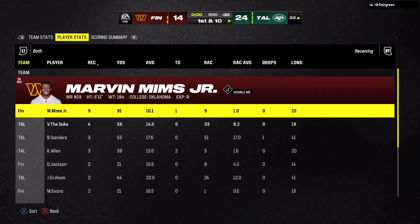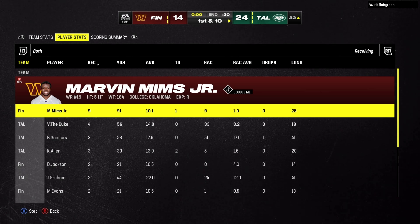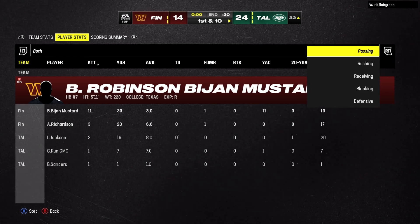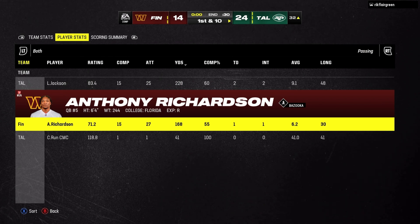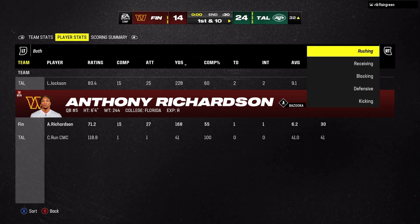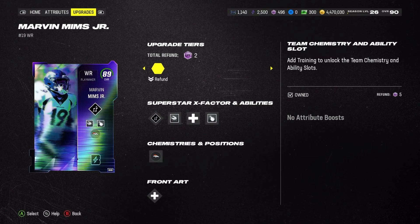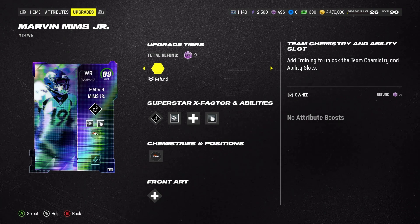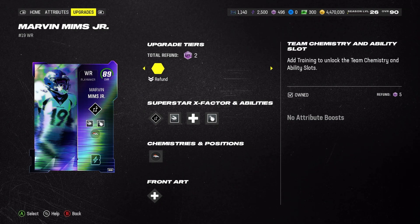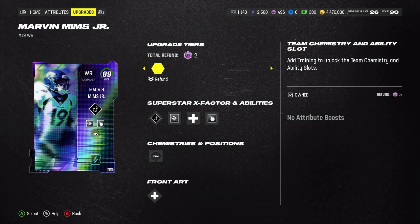Let's look at the stats for Marvin Mims — nine receptions, 91 yards, a TD, average of 10 yards per catch. Not bad whatsoever. For Anthony Richardson, we threw for 168 yards and our only TD was to Mims. Pretty decent — almost 100 yards with the TD. That's gonna be it for us today — two gameplays. The reason I'm only doing two is there are so many new players I need to get gameplays for.